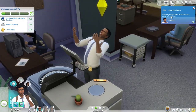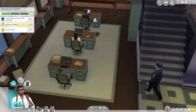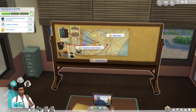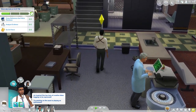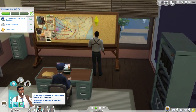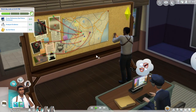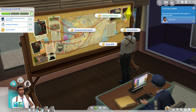The crime scene I had him go to wasn't very exciting — it was just at a house with some graffiti. I'm actually really disappointed that as you get higher up in the detective career, nothing really changes. It's just the same thing throughout the career. I was hoping the crime scenes would get more interesting, but they don't. That's definitely why the detective career is my least favorite out of the three Get to Work careers. At least with the other two, there is variety as you go up through the levels.